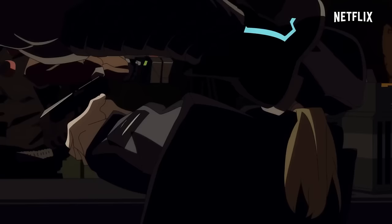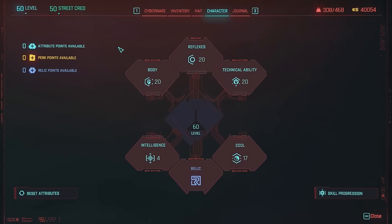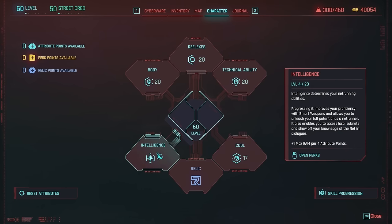The first thing I want to talk about is how to distribute your attribute points and what perks to put on for this build. I am level 60, which means I have Phantom Liberty, so I get 10 extra attribute points to distribute. I have Body at 20, Reflexes at 20, Technical Ability at 20, Cool at 17, and Intelligence at 4, and there's a reason for that.